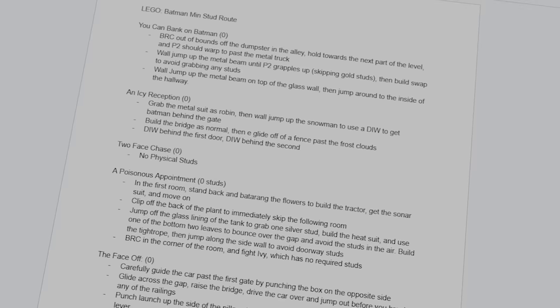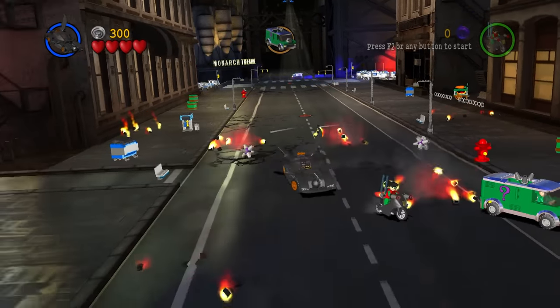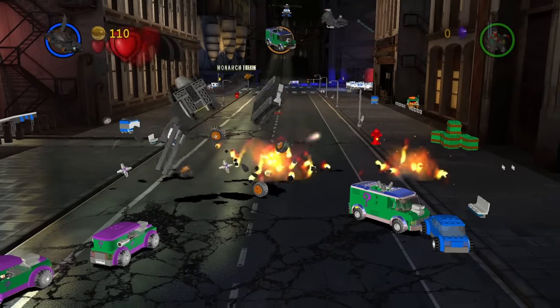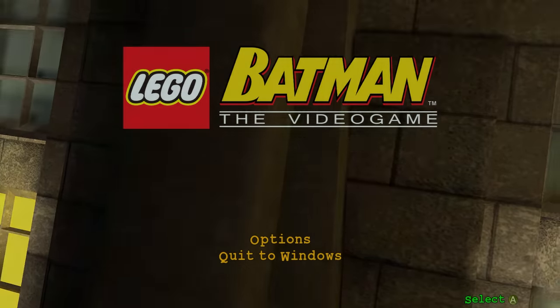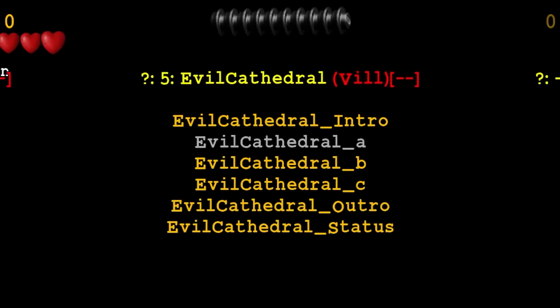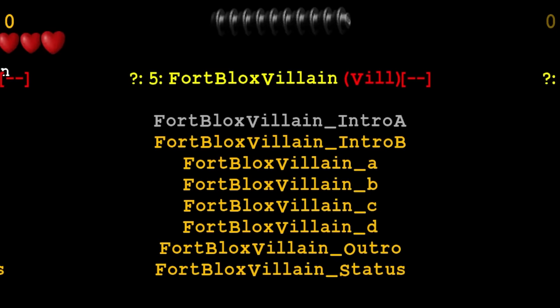Aside from that, we're not counting studs that are auto-collected into your total, only studs that you physically touch. This not only makes vehicle missions possible, but also the game more fair. We'll be using the LEGO Batman demo version for the challenge. Don't worry, it doesn't change anything about the game. The demo version has a secret debug menu that you can access through Cheat Engine, that allows us to quickly reload rooms for testing out the riskier strategies.